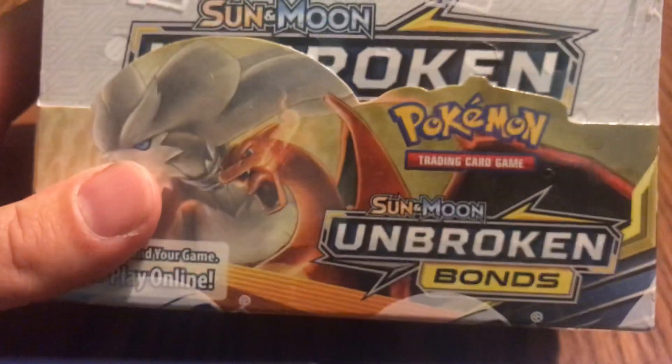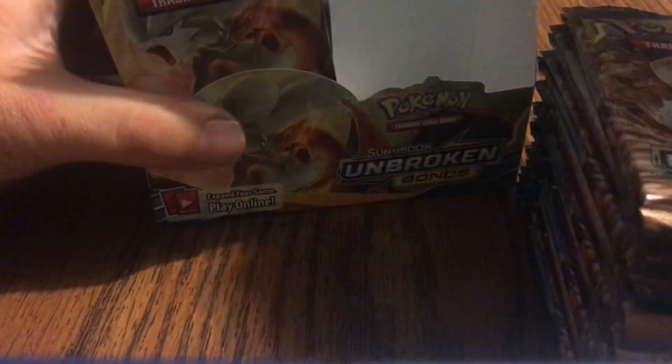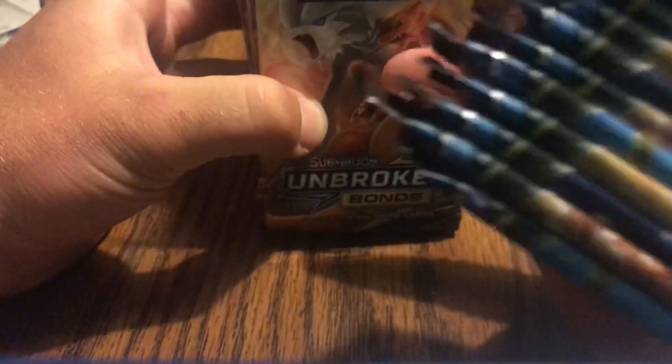All right guys, I've got a booster box for you today — the new set Unbroken Bonds. We're trying to get that Reshiram and Charizard hyper rare card. Hopefully we can pull one here tonight. We're trying to pull that guy right there, so wish me luck.